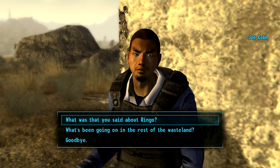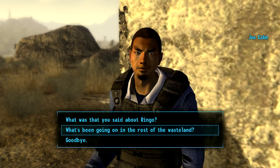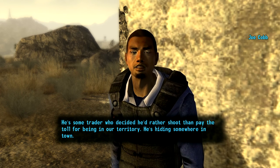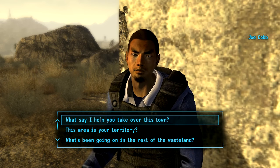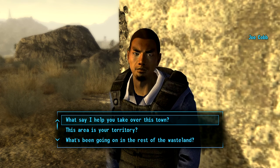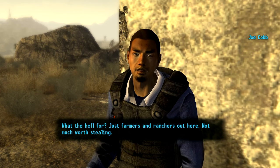You pick this option — what was that you said about Ringo? He's some trader who decided he'd rather shoot him than serve him. Then you say: 'What if I help you take over this town?' So this means you will take over this town but you will be hidden. This is the way this exploit is going to work — I'm going to show you guys how this works.